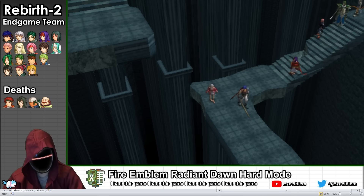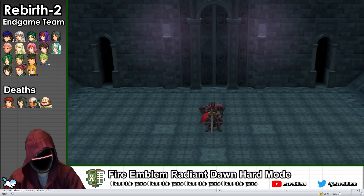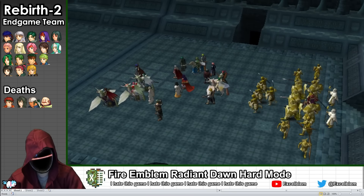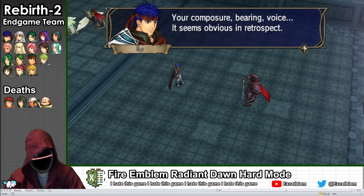In Rebirth 2 of Radiant Dawn, we ascend the tower and encounter the Black Knight, whose identity is no longer a surprise to anyone anymore because they probably got spoiled directly by Fire Emblem Heroes three years ago.